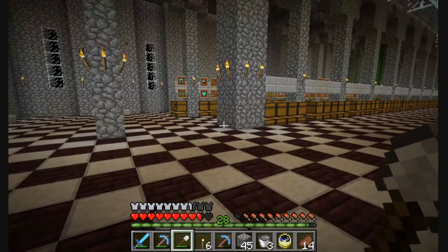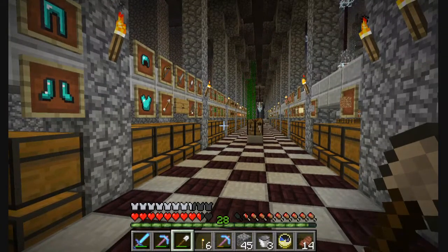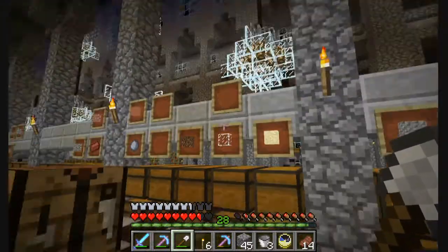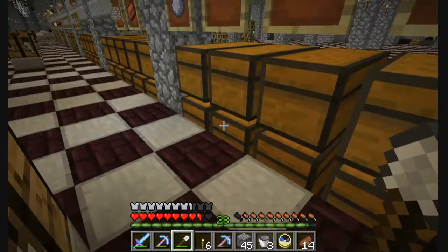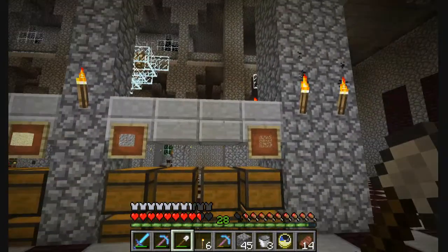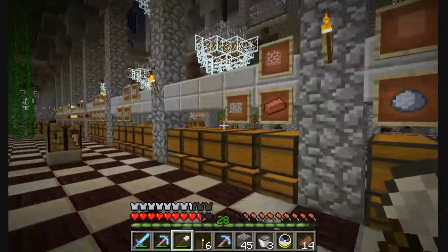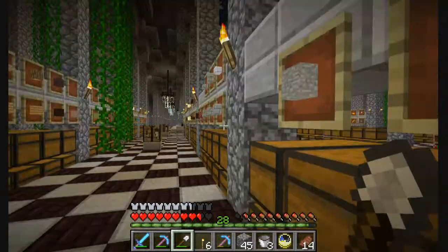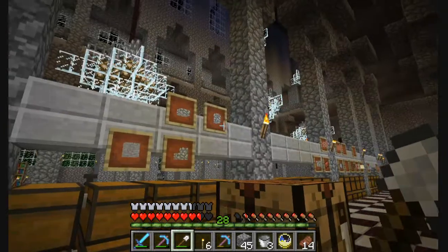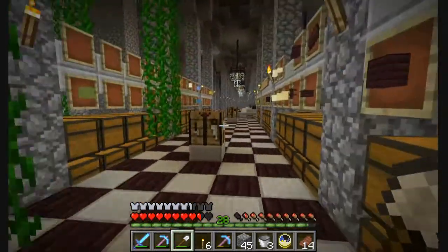I've been moving everything into my base here — into the cathedral. I want to make my cathedral my new base. I have tons and tons of my stuff all put up, and I've made large rooms for dirt and cobble and things like that. So everything has its own space — from smooth stone to gold to half slabs of cobble, to walls of cobble, to steps of cobble.